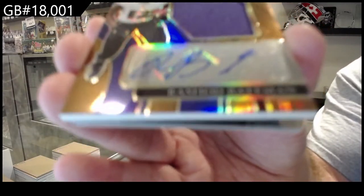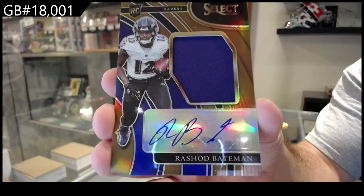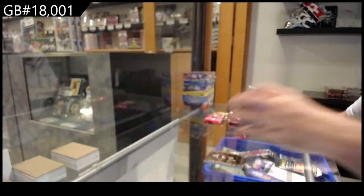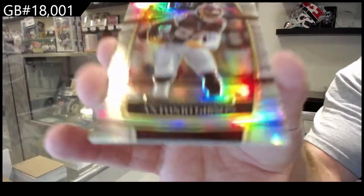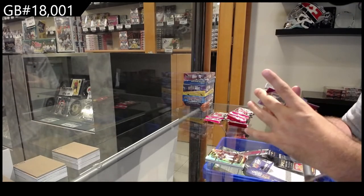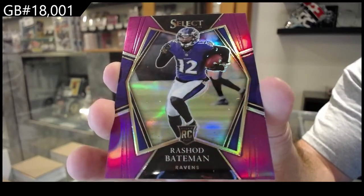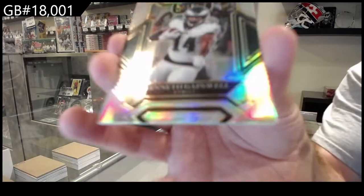Bateman for the Ravens — memorabilia auto rookie. Ravens. We've got a silver of Gibson for Washington. We've got a number to 75 — Bateman for the Ravens. I'm hoping he's good, because apparently he's my football guy now. Silver rookie for the Eagles of Gainwell.